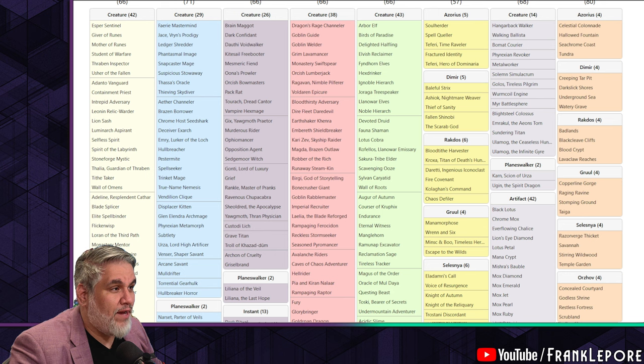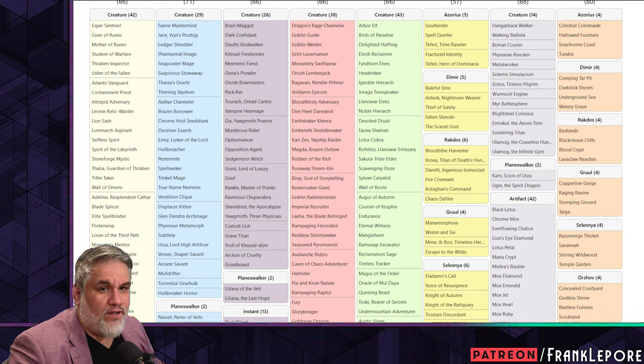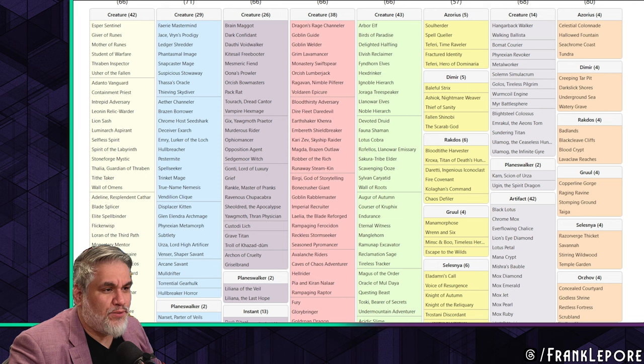I'm going to pull up my Vintage Cube as well for a frame of reference. I have far fewer... actually no, I have the same. For one-drops, I have Giant Killer instead of Usher of the Fallen, but we both have six one-drops. Not super different there.